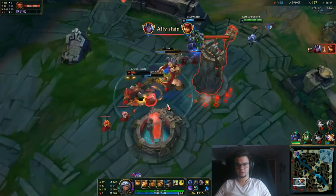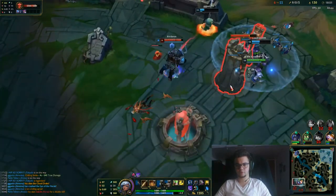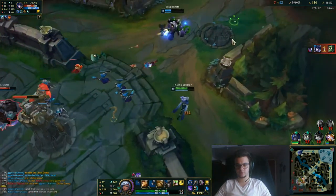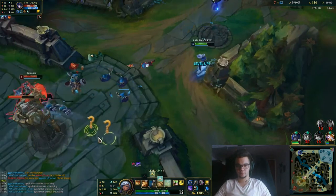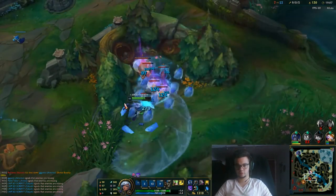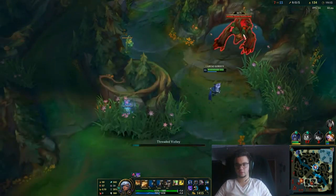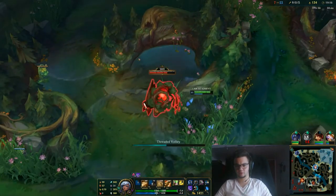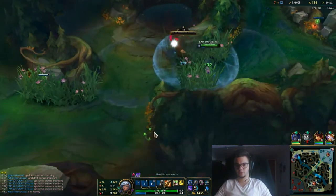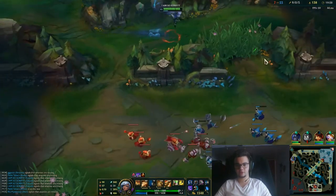Taliyah is actually dealing the most damage there. I'm going to back off here. I had heal — that was probably a mistake. I was a bit far away and I won't flash to save. If you flash as Taliyah you lose your most powerful ability because Taliyah has no escapes. If you flash, you're just going to die next time — they'll know you have no flash and just jump on you.